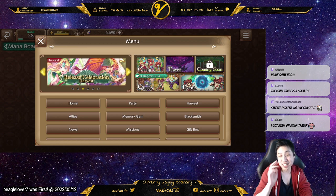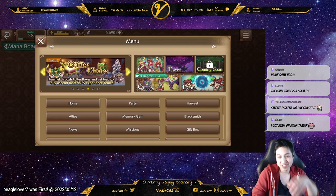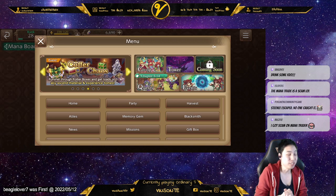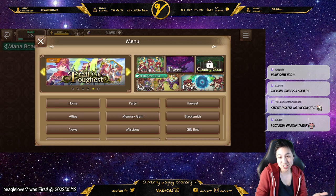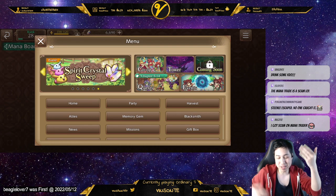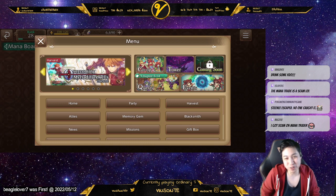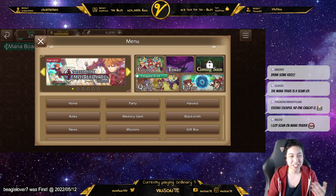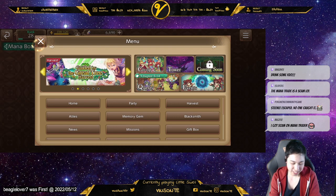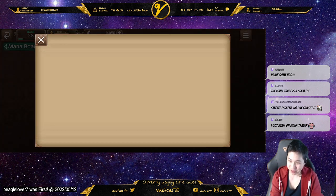We also got better AI. I tried running floor 70 with the new AI and tried to three-star it — I did get two stars. They still get hit by the red targeting stuff, but they do at least get out of the red zones, which is good. Summons do heal quite a bit more often, so that's at least better.